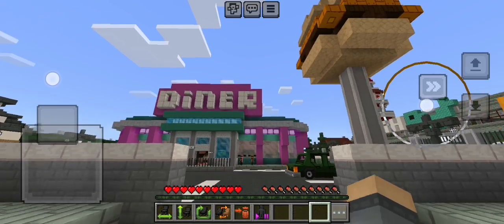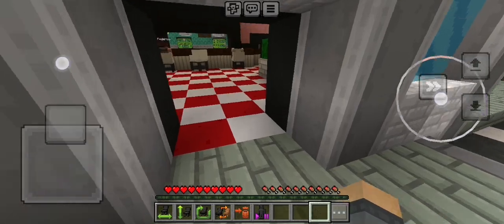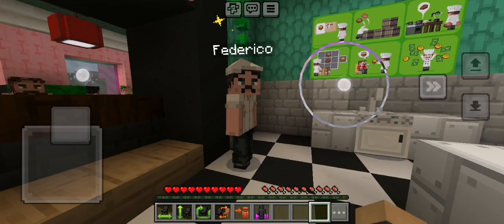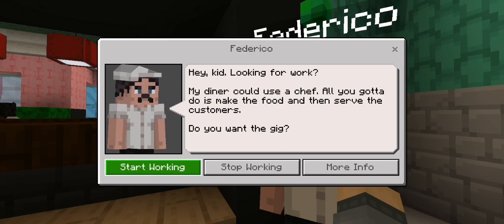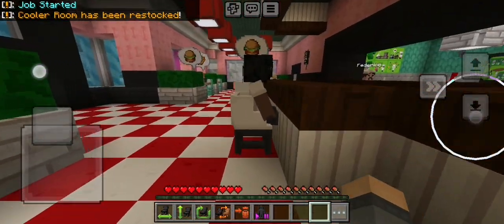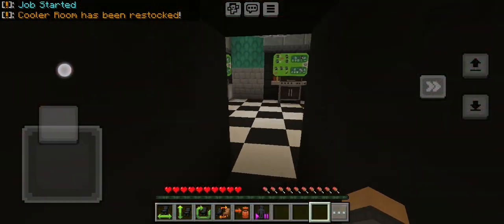There's the diner and I need to work. I'll show you. Hey kid, looking for work? My diner could use a chef. All you gotta do is make the food and then serve the customers. Do you want the gig? Start working. Okay, what is it? French fries! Let's make french fries.